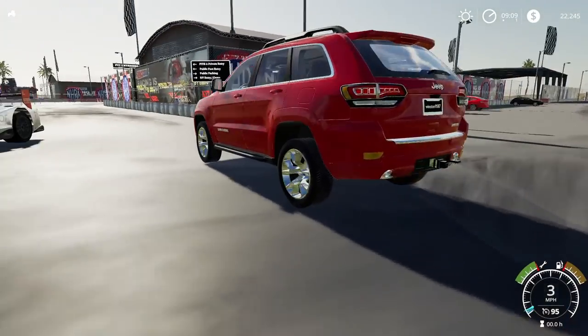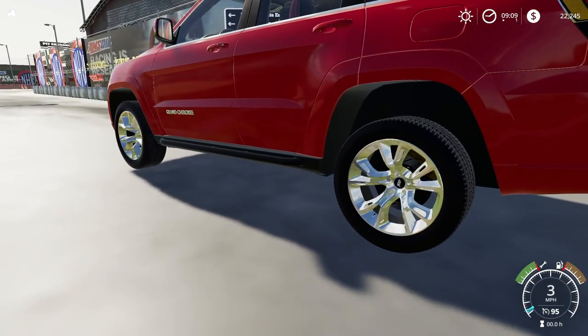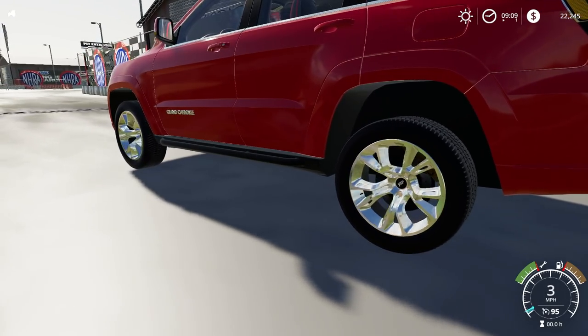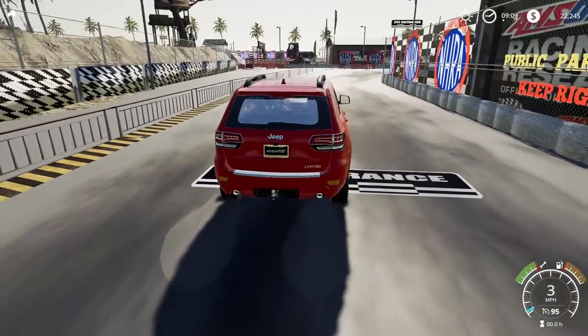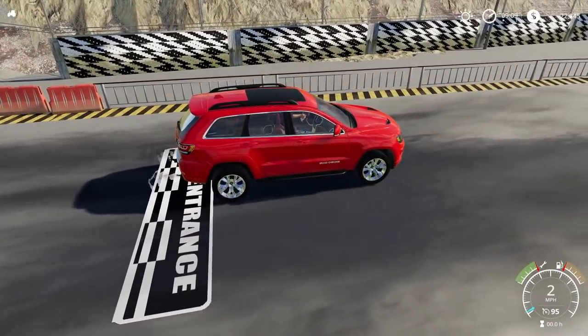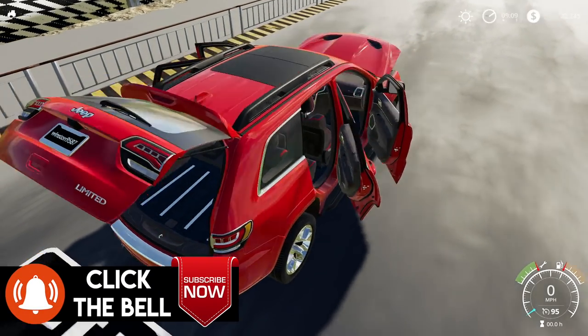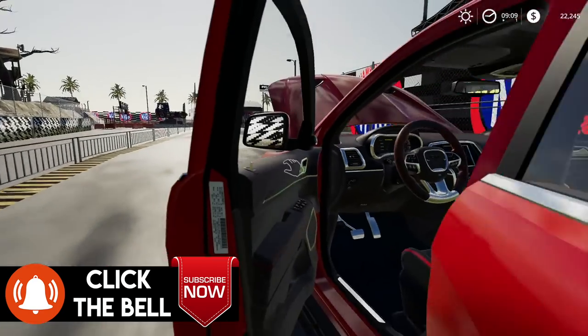The tires on this are realistic, pretty small. Oh, they have the Jeep logo on them — and the logo actually spins! That's really cool. It actually has the logo. I love it. We also have a trailer hitch in the back, and you can click X to open up all the doors and the hood.